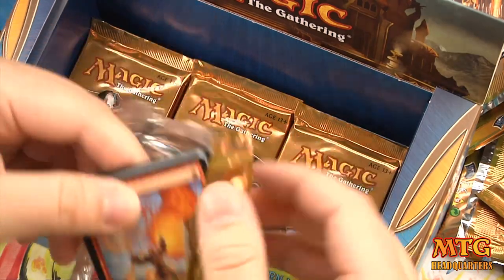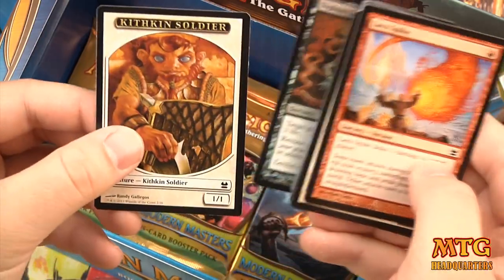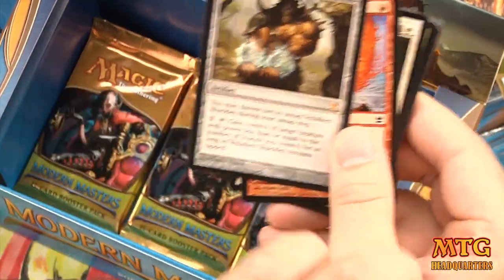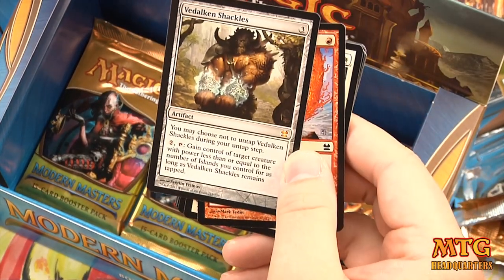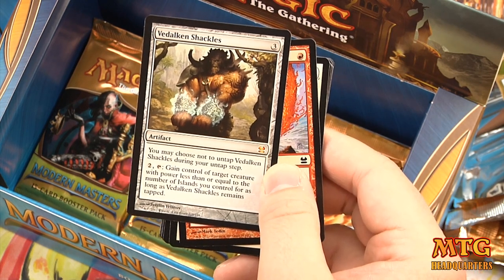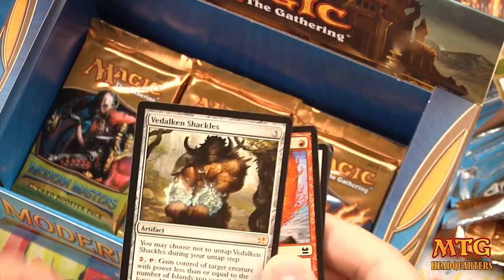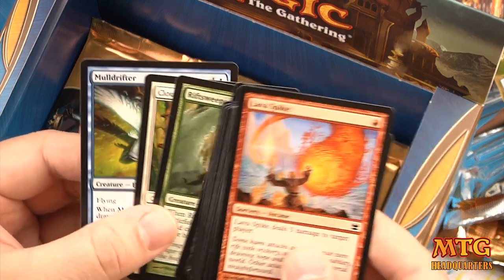Some uncommons seem really common and some rares seem way more common than others. Pack 17 — Kithkin Soldier token, foil Siphon Life, and our rare is Duldcan Shackles — a mythic, our second of the box! You may choose not to untap Shackles during your untap step; pay two to gain control of target creature with power less than or equal to the number of Islands you control for as long as Shackles remains tapped. That is a good card.